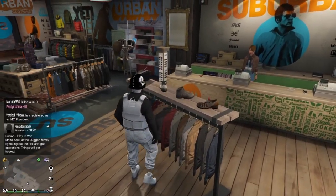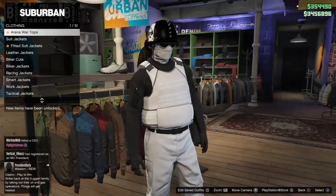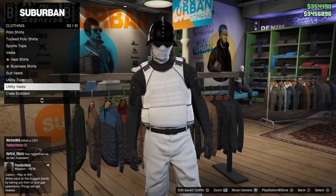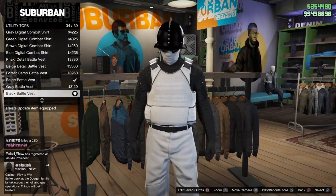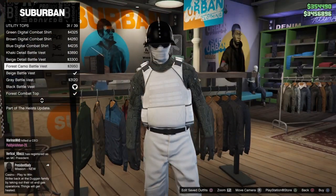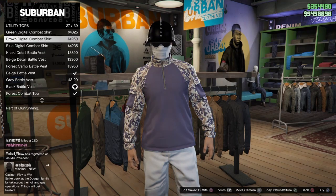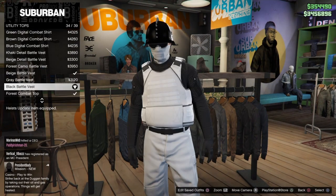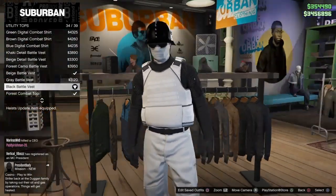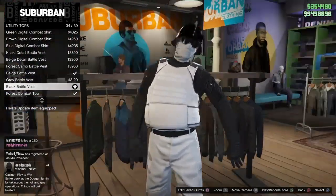A lot of you guys asked how to get this white body armor. It's actually not modded at all — you can find it in the store. Under it, you want to put the black battle vest, which is 34 out of 39. It's a nice long sleeve that looks clean underneath.